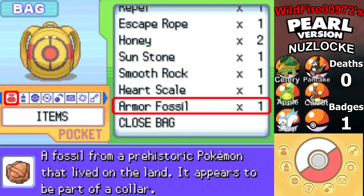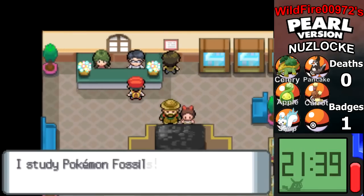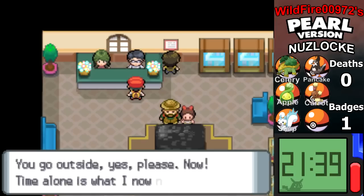So, where do I go to get the Fossil? I go right here to the Oreburgh Museum. I have the Fossil in the bag — it's all the way down here. Armor Fossil: a fossil from a prehistoric Pokémon that lives on the land. It appears to be part of a collar. Hello, how are you? I study Pokémon Fossils. You have a fossil for me? Shall I turn it into a Pokémon? Yes. I'm in the process of extracting your Pokémon from a fossil. You go outside — yes, please, now.